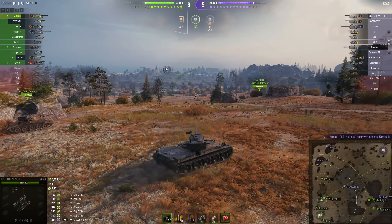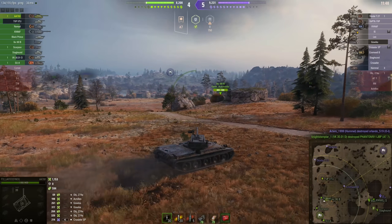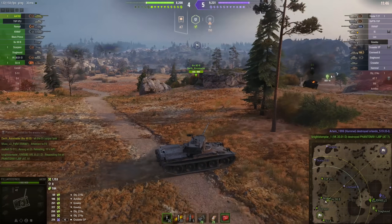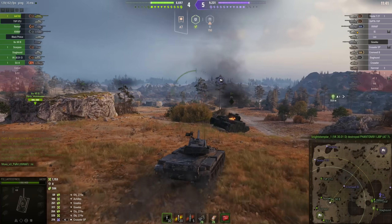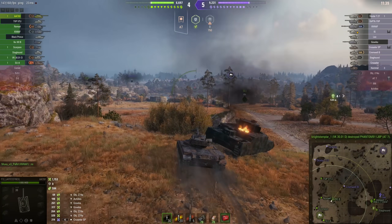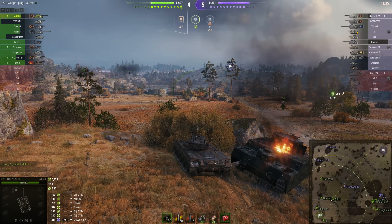Oh, that's not good - that Cromwell in the middle is definitely spotting the base. Hobble just took out the OI, and right now Laffy's trying to figure out which of the two flanks he should try to prop up, because neither is doing particularly well. Looks like he's decided he wants to try to spot and kill that Cromwell B who is spotting from the middle.